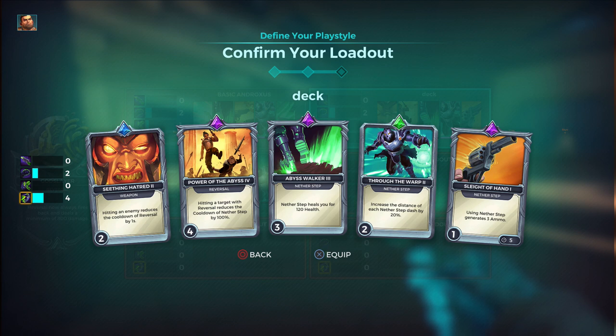The last card is: using Nether Step generates 3 ammo. There's a legendary card that gives two extra ammo per clip, but you have to be really skilled to hit headshots consistently with it. This way I have basically nine shots — six shots, use one Nether Step for three more, use the other two Nether Steps to reposition, use Reversal, hit the enemy, then Nether Step again for another three ammo. I only have one point on that card.